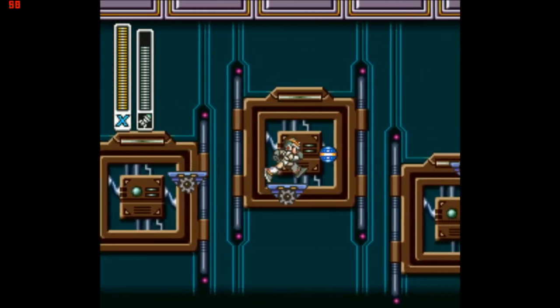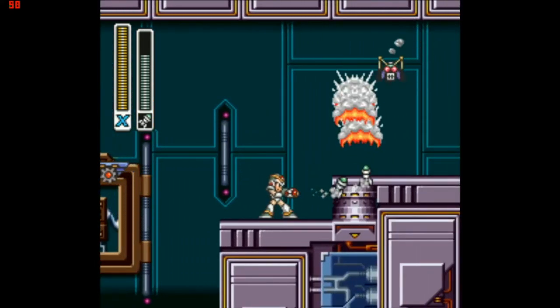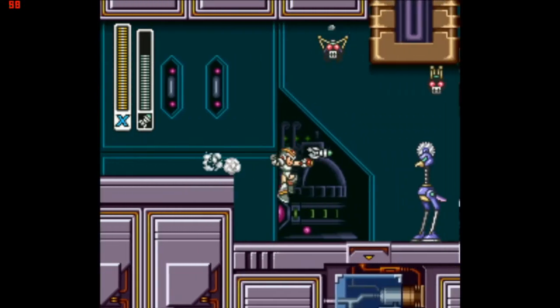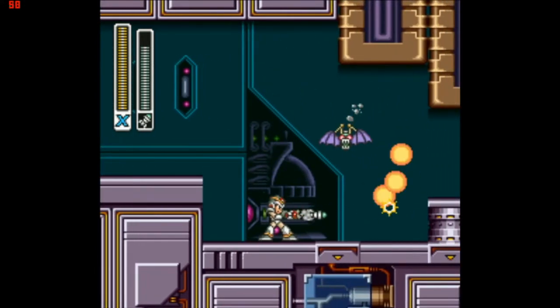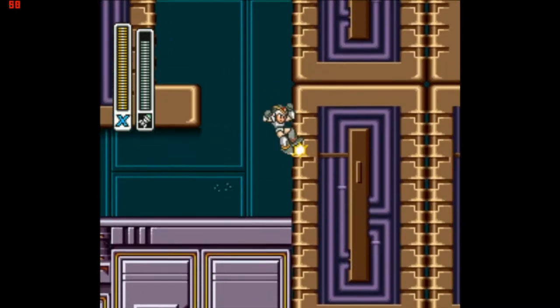It's a fantastic homing weapon that really takes out all these annoying enemies right at the start here. And it's decently powerful too, taking out these ostrich enemies — I think they're ostriches — pretty effectively as well.